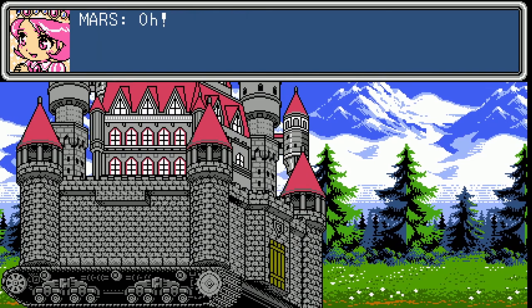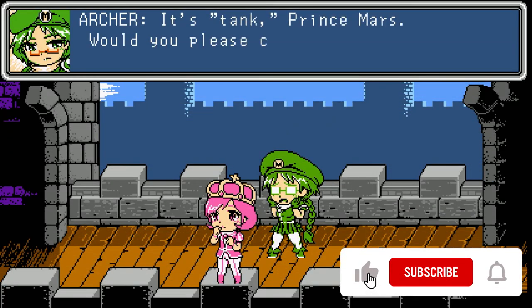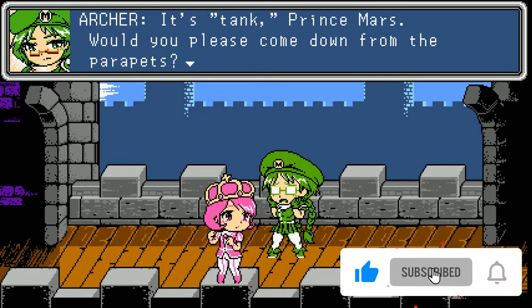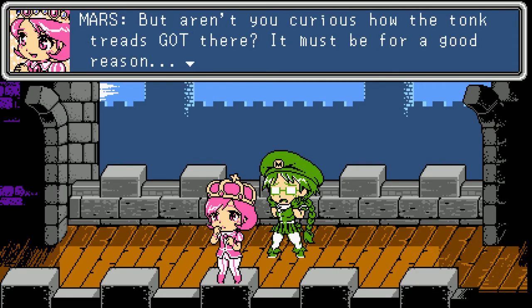The premise is simple: Princess Lola's castle can now move, and her plan is to ram it into all the other castles until she's conquered all monsters. Of course, monsters aren't really into this, so it's up to you, the God of Protectors, to fight them off and make sure Lola's moving castle makes it to the enemy castle without Lola taking too much damage.